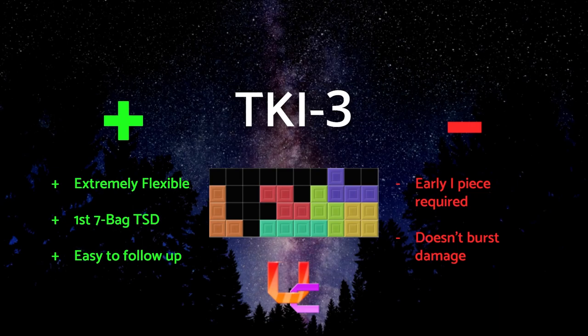It's also a first 7-bag TST. Modern Tetris pieces aren't entirely randomized — in fact, the first seven pieces you get will never be the same, and the same thing applies for the next seven, meaning you will always get S, Z, L, J, I, O, T in the first seven pieces in a random order. Using this to our advantage, we can build a setup that guarantees the TST within the first seven pieces, sending four lines at the start of the round.